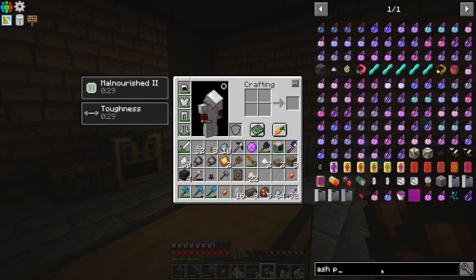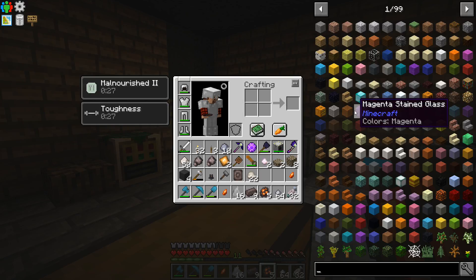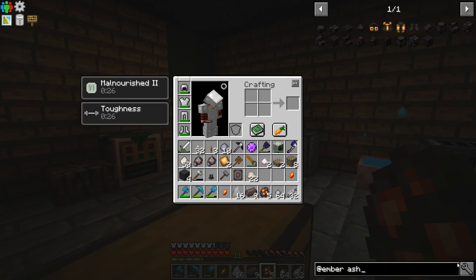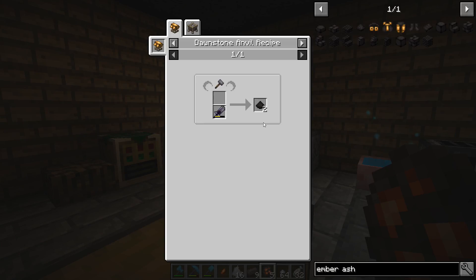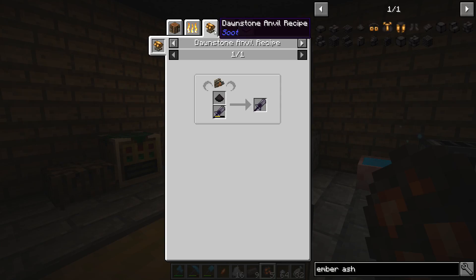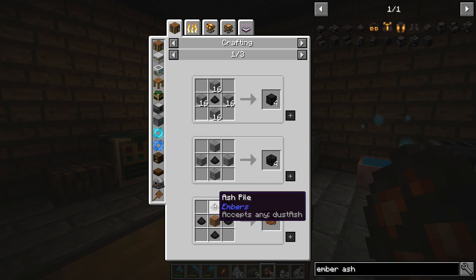What is Ash Powder? This is what I need. How do I make this? This is the stuff that I need, I think. I mean, how do I make this stuff?